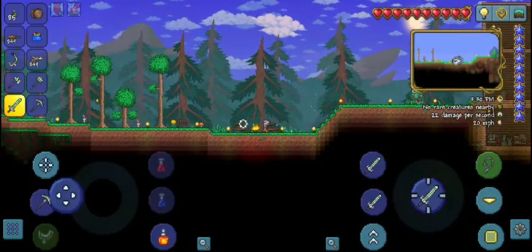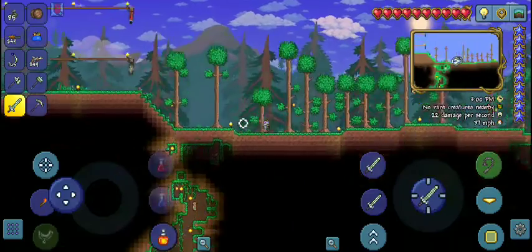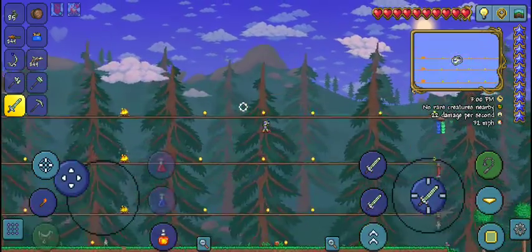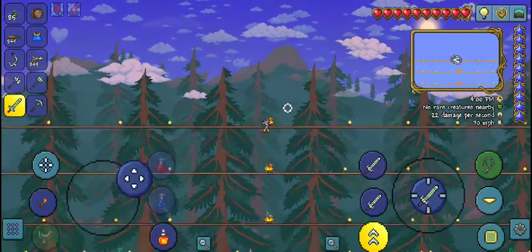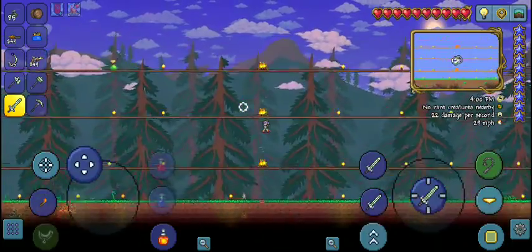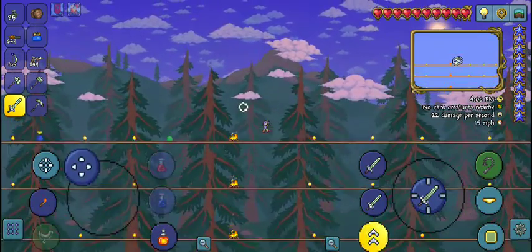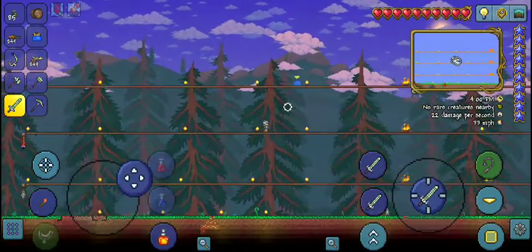We're gonna try and defeat King Slime. Now, in preparation for this fight, I already built an arena. Here it is. It's pretty big. This will help me in this fight. I put campfires and slime medals everywhere. I didn't want damage. I didn't want to hurt much faster. I also got a grappling hook, which will help me traverse and make me go fast.